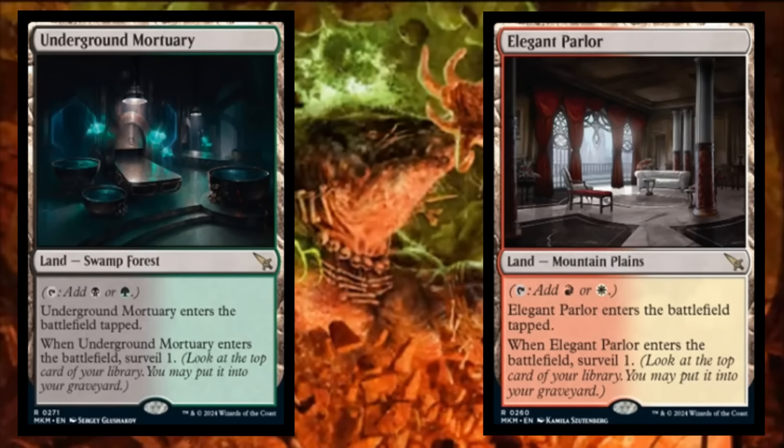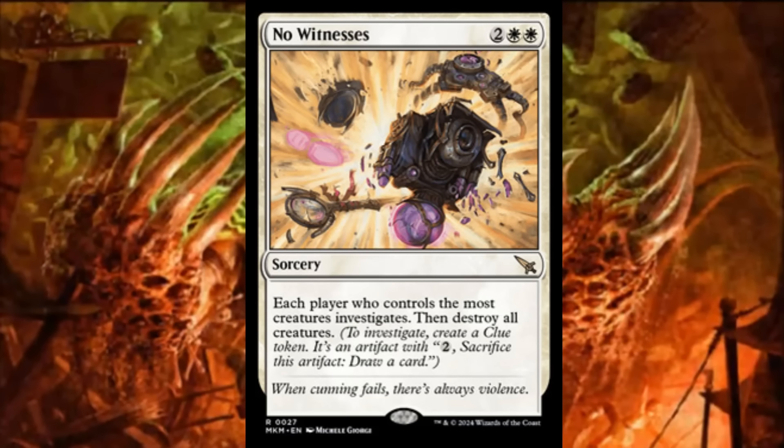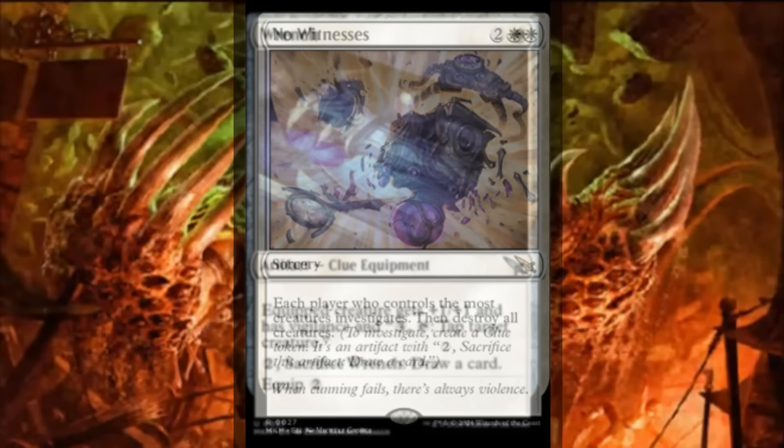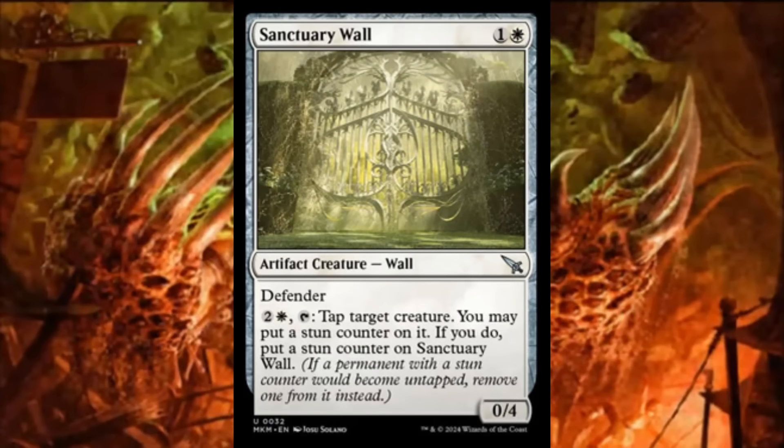I'm big on removal. Removal wins pre-releases and people always underestimate it. You've got to think ahead. The amount of removal cards inside Murders at Karlov Manor is huge — we have creatures with removal, sorcery spells, and even artifacts that can tie people down. When you look at the wrench, it says tap target creature, and you can put this on some low-level creature and all of a sudden it's tapping a big 6/6 or 7/7. We've also got walls that do the same thing and can put stun counters on.